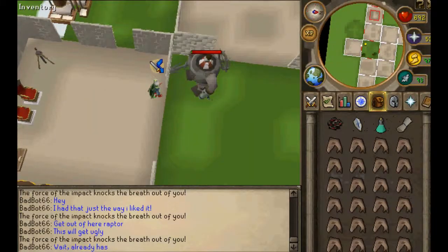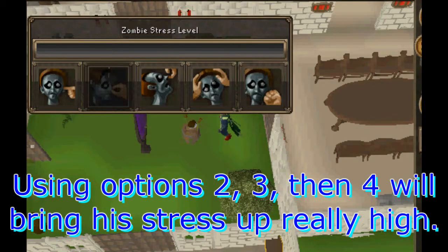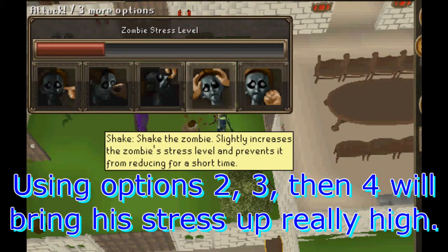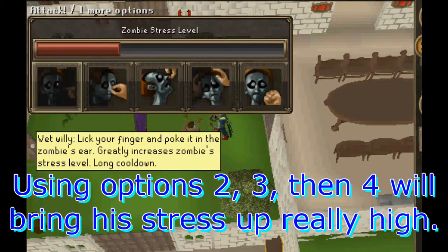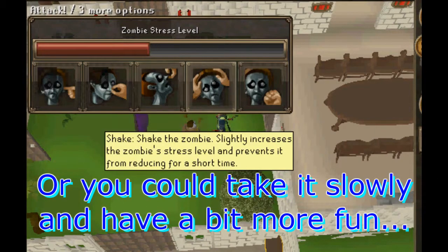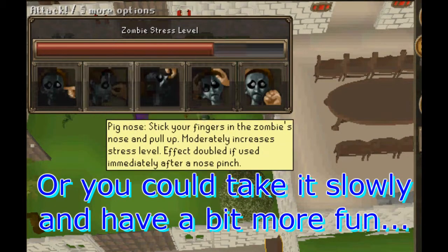After you kill Barrel Chest, you'll be left with his head and you'll torture him to get information. Several options including a wet willy, a nose pinch, slapping head, and punching head. Options 2, 3, and 4 done in succession work to get his stress really high. Once his stress is all the way up, you'll get the information you need, but not all of it.